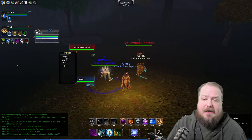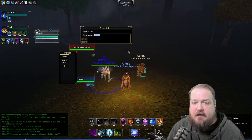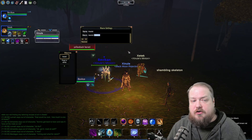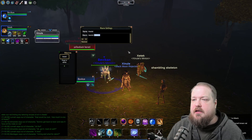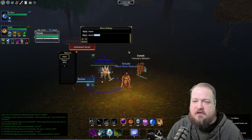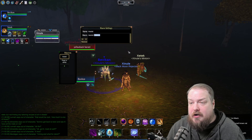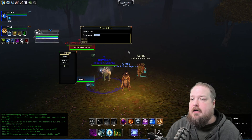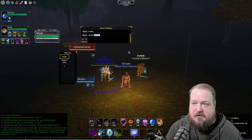I have a couple of macros already set up here. The first one is an assist macro — I recommend that everybody has one. It's very easy to set up: it's just /assist and then you replace the name with your tank. Every time you're in a new group or your tank switches out, you update that name. This makes sure you're targeting the right enemy, especially when there are multiples and someone's trying to mez a mob — it's really easy to accidentally be on the wrong target if you're just hitting tab.